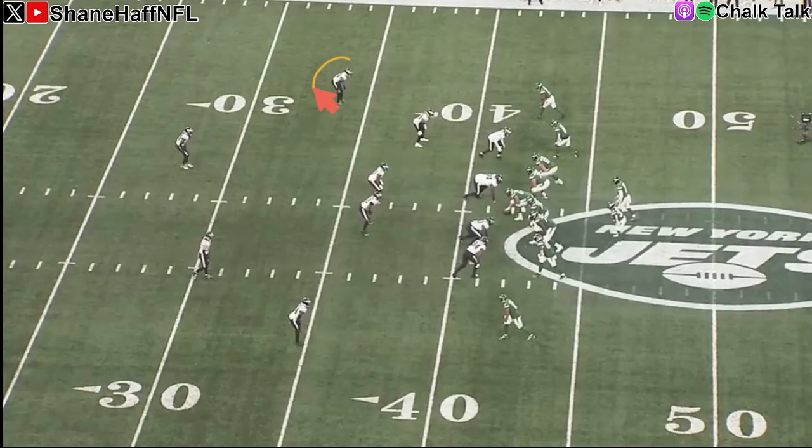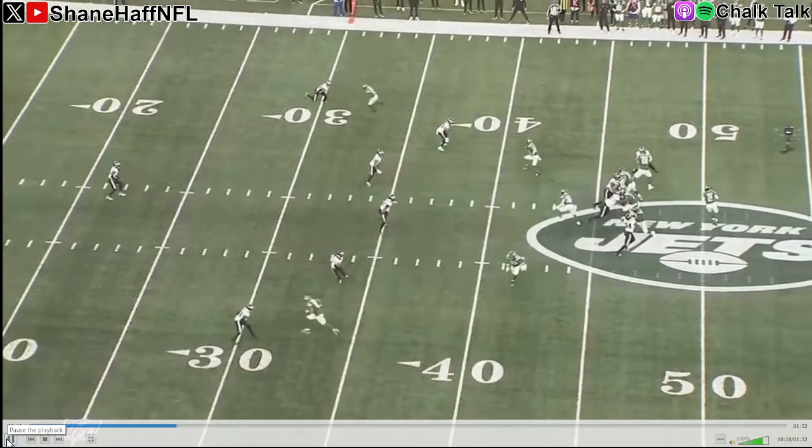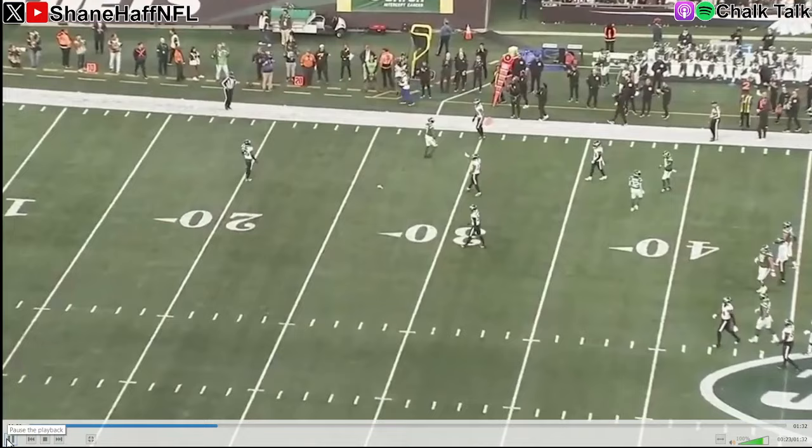Then we come back on the fourth possession. Here's Jobe at the top of the screen — said we'd see this, a familiar sight. We've got an out-breaking route, Jobe gets too physical at the top of the route, and this is going to draw another flag. Just a little out of position, a little too handsy at the break. Easy flag for the official.